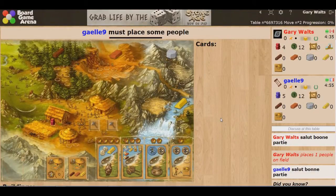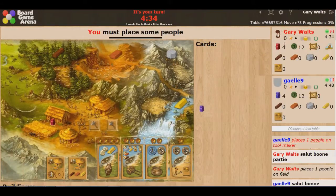So what is Stone Age? Stone Age is what is called a worker placement game. The idea is that we will each start with a number of workers — in this case we have 5. Think of them as Stone Age era cavemen. We will be placing them on all these locations throughout the board to collect resources, gather these cards, and build these buildings.